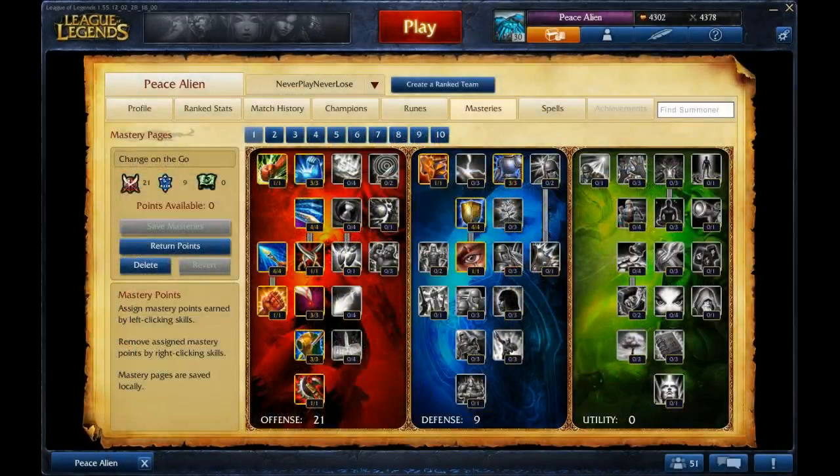I am suggesting Heal and Ignite because I question her ability in lane, and also Heal Baits are awesome. If you want, you can go Flash Ignite, but I suggest you do go Ignite because it's just really good for killing someone. You can Ignite them and combo them. So yeah, just typical 21, 9, 0.